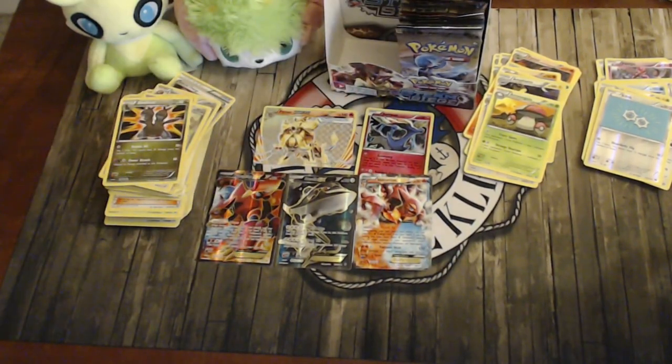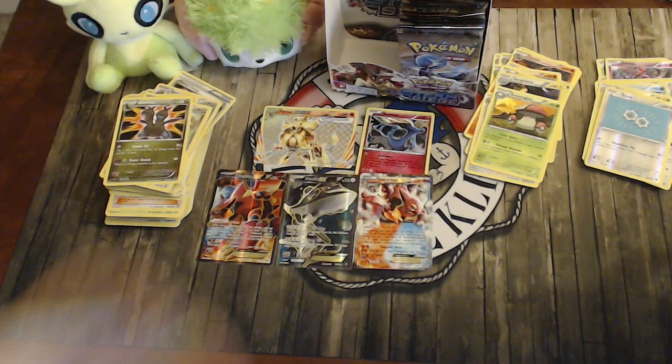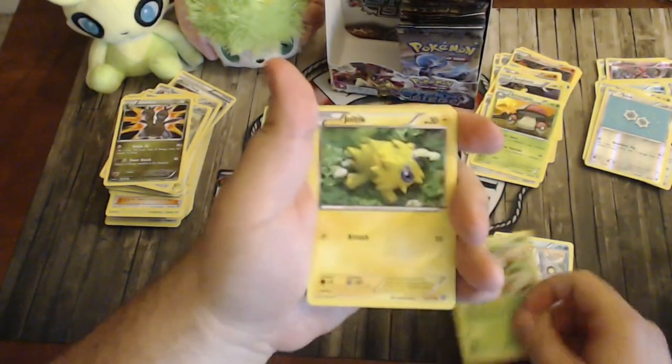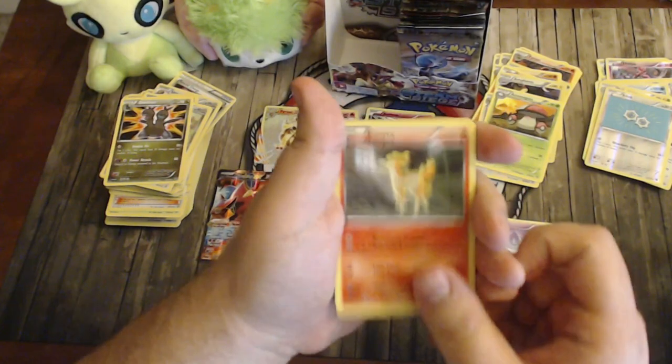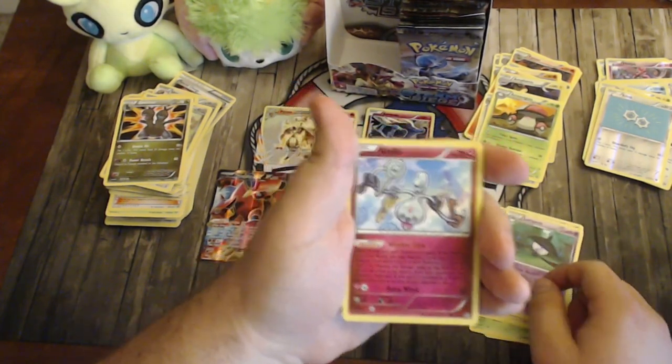Pack seventeen: Joltik, Lampent, Litwick, Ponyta, Marill, Oshawott, another Steelix Spirit Link, Shieldon, Jolteon, reverse Klink, and Amarga — not that great competitively, maybe okay at pre-release. We're finally halfway done with the box. I am going to make a full video talking about everything in Steam Siege I like and where I think it'll be playable — before and after Worlds are two different conversations.